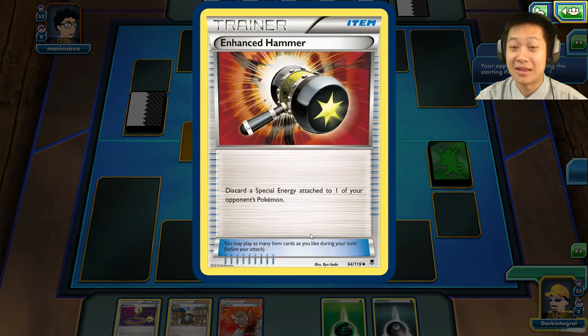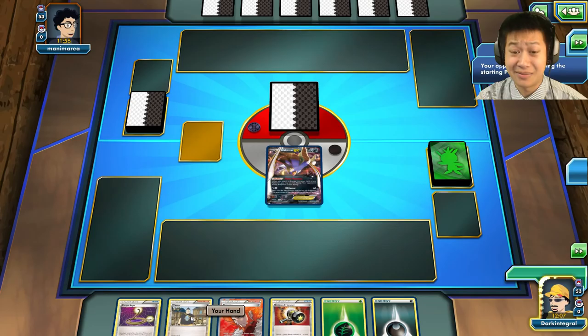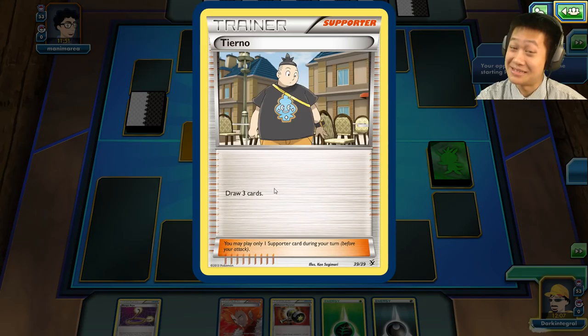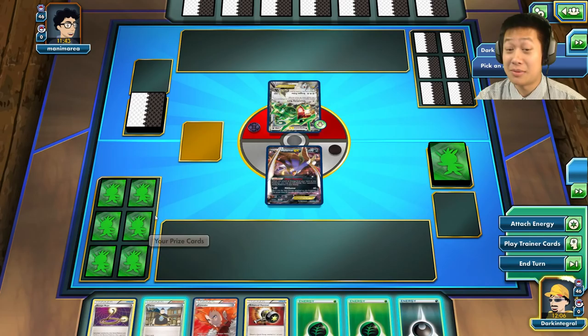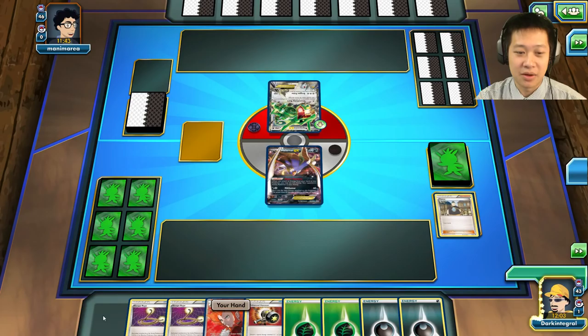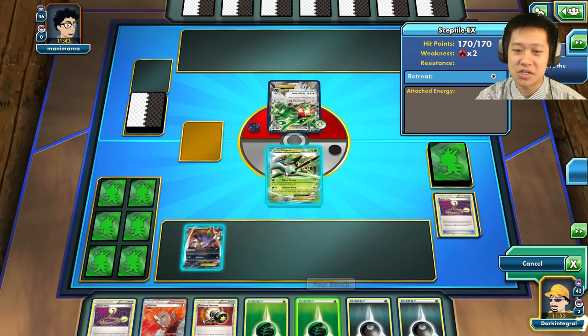Malamar's going to go up front and I'll be able to put my opponent to sleep right on the first turn. I got another Enhanced Hammer. Let me see what I'm up against. I want more Pokémon, so Tierno — please give me an Ultra Ball or Great Ball. Malamar doesn't like to be by himself. Prize cards — don't bench all my Pokémon. It's Rayquaza again — he is popular!